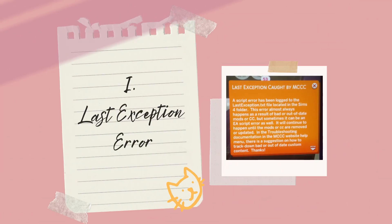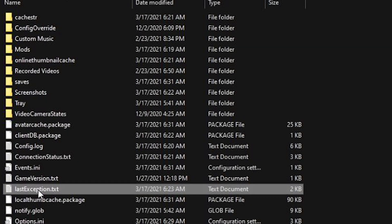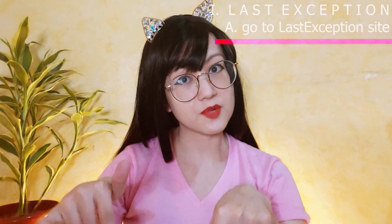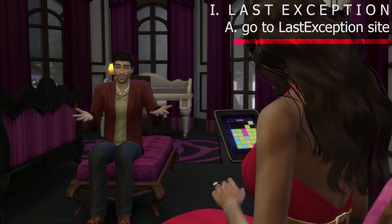The first one is last exception errors. Sometimes while you're playing a game, you get this dreaded orange notification. Sometimes it doesn't show up — I haven't seen this for quite a while. But when I check the EA folder in Sims 4, it shows up there as the last exception text file. So regularly check your EA folder for this last exception file. And once you see that, you can do two things.